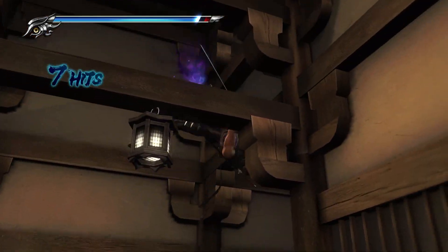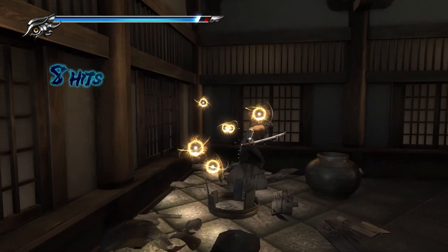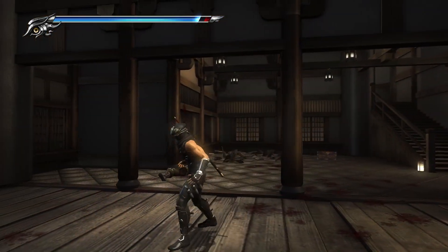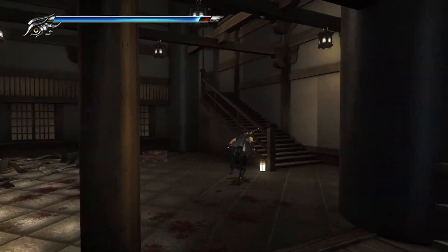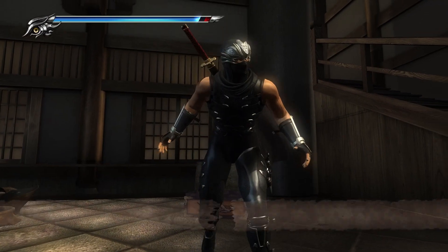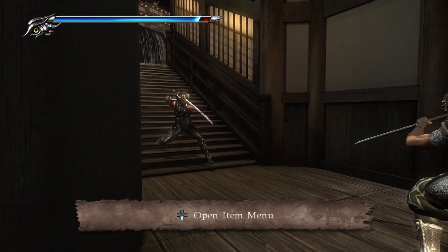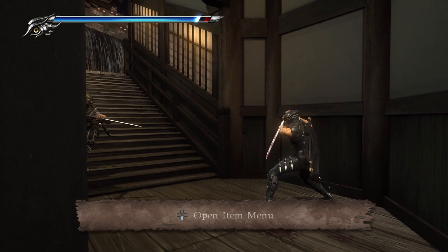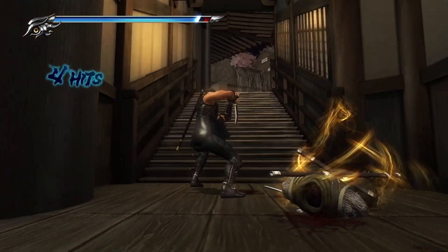This is the Izuna Drop right here — it'll take care of most enemies. There are some enemies you cannot perform it on, like dogs or animal-type enemies; that trick will not work. You can also parry, which works as well, and it usually severs one of their body parts.